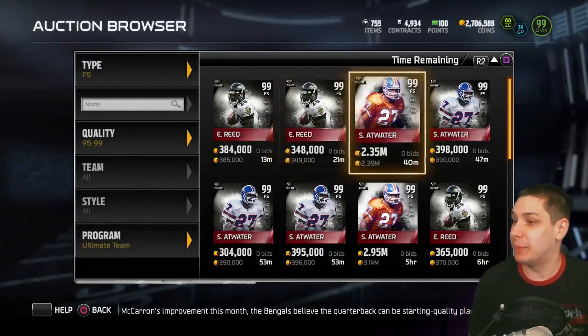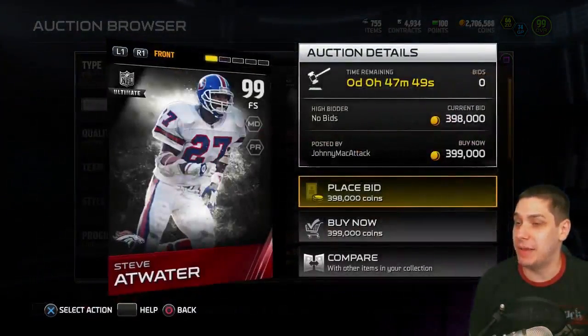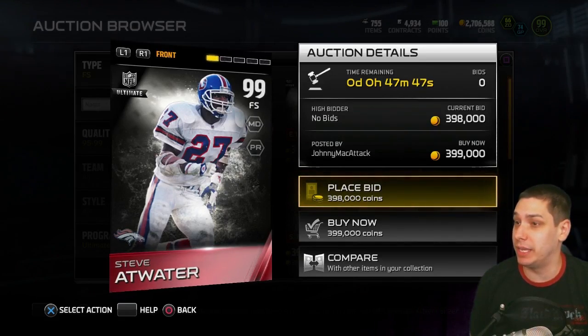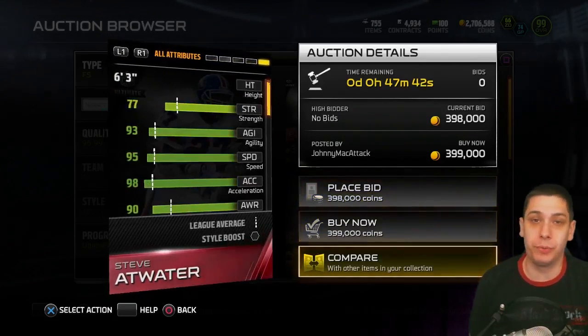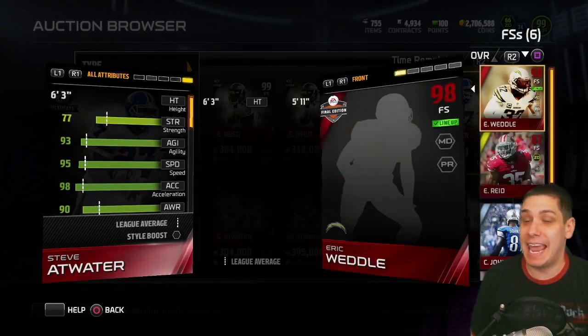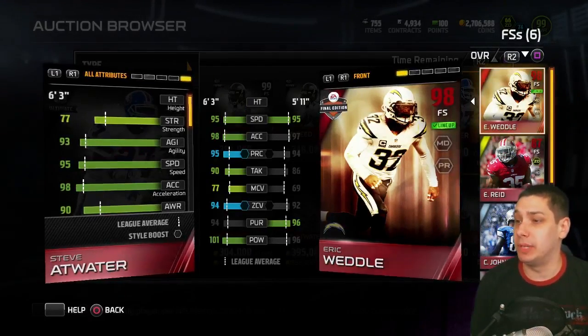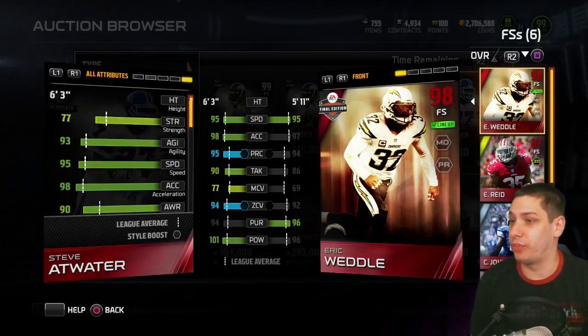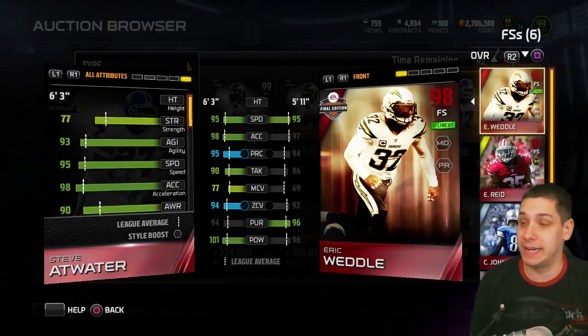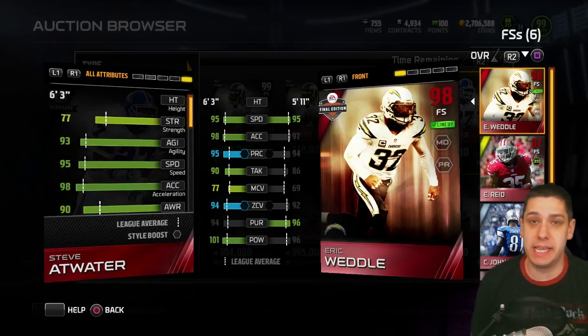It looks ridiculous, but even the regular Ultimate Team item of Steve Atwater is really really good. I want to show you guys just a little bit of a comparison to what I'm currently running at free safety, which is a 98 overall Eric Weddle. The comparisons make it really hard to say that Steve Atwater isn't worth the upgrade — I might have to make this upgrade for various different reasons.